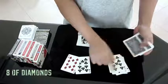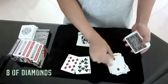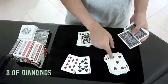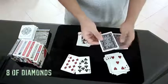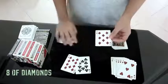So we have a 10 and a 10, so 10 plus 10 is 20. I'm gonna count down to the 20th card: one, two, three, four, five, six, seven, eight, nine, ten, eleven, twelve, thirteen, fourteen, fifteen, sixteen, seventeen, eighteen, nineteen, twenty. One card less will be the five of hearts, one card more will be the two of clubs.